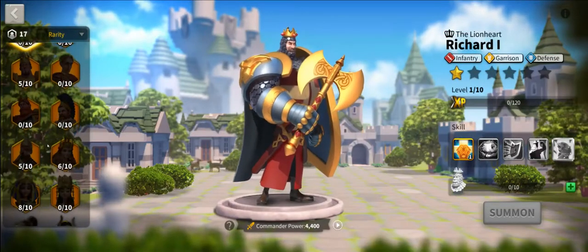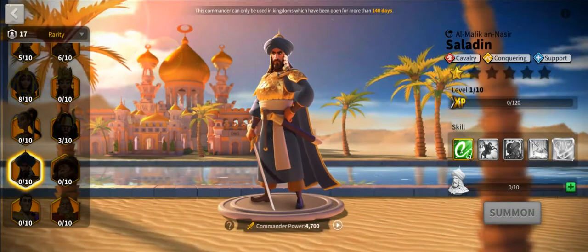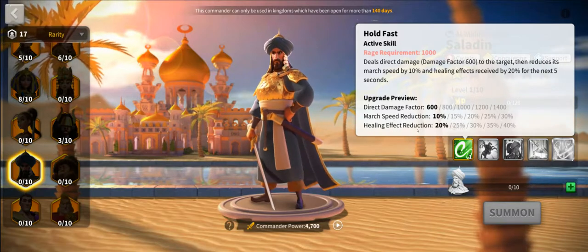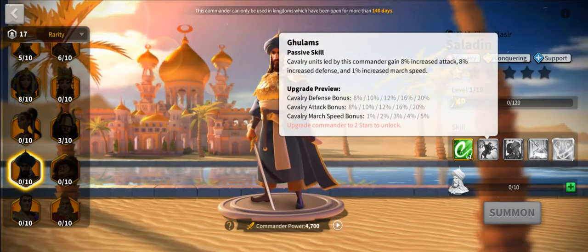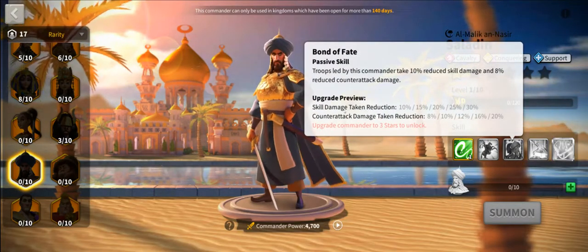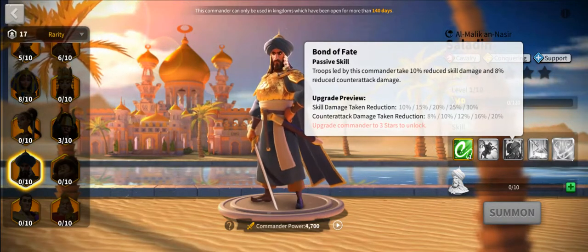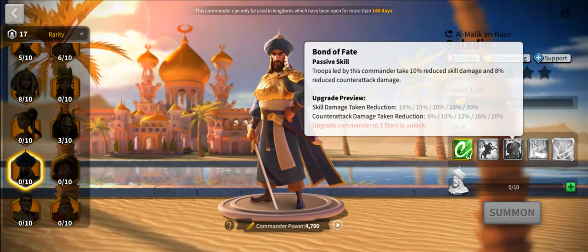Now let's look at the second generation of cavalry commanders. First, Saladin. He has big skill damage, mark speed reduction for a little stickiness, and a healing effect reduction — an interesting skill to have. He has lots of stats and about 5% march speed into that mobility category. But another theme pops up: skill damage reduction, going all the way up to 30%. Combine that 30% with the 12% from the talent tree and you're looking at 42% skill damage reduction — that's substantial.